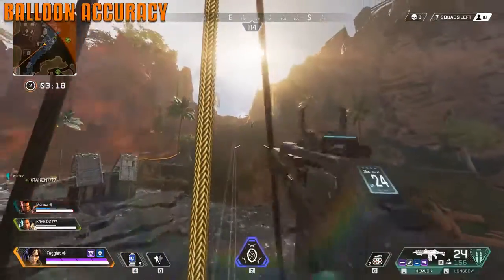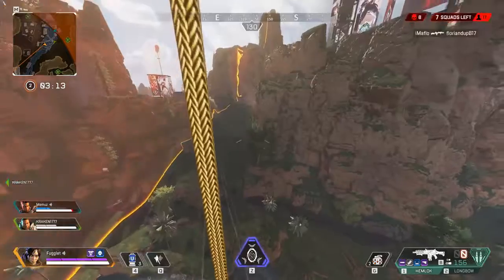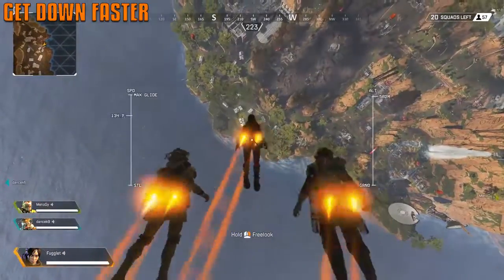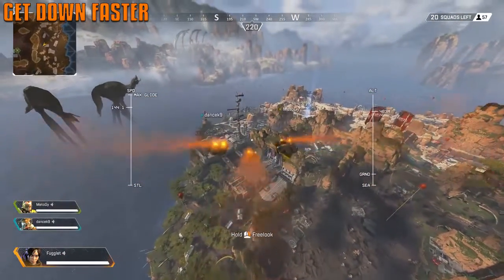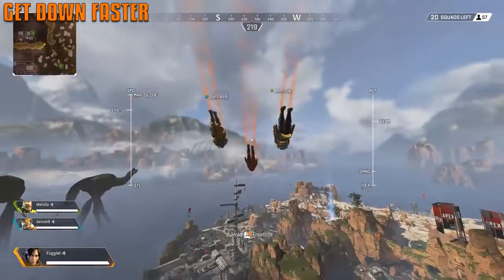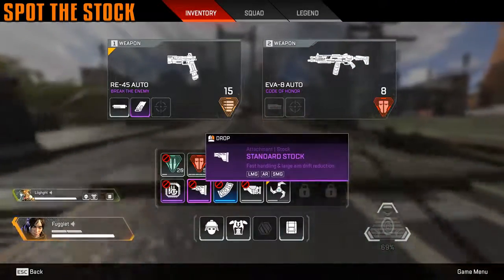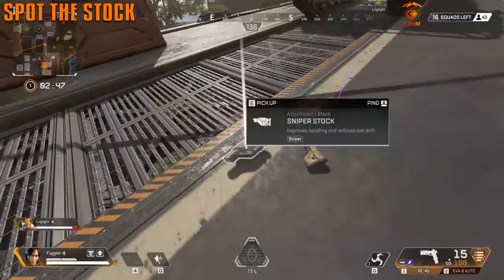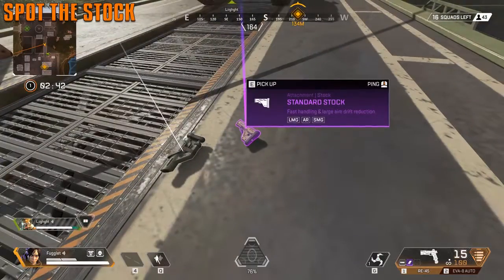Shooting from the balloon has terrible accuracy — like those trick shots on YouTube. The quickest way to get down is to start diving to gain speed, then even out. If you need to cover more distance, dip down again to gain speed. Learn to spot the difference between stocks: the fat one is the sniper stock, the smaller one is the AR stock. Take a look and memorize them.